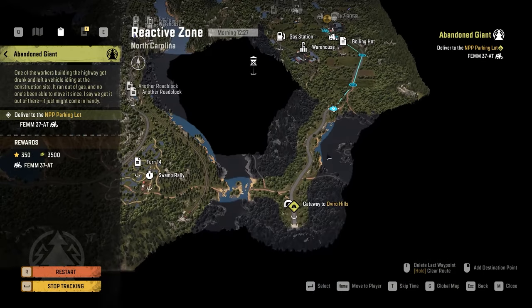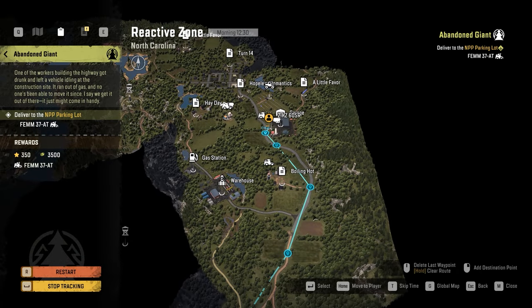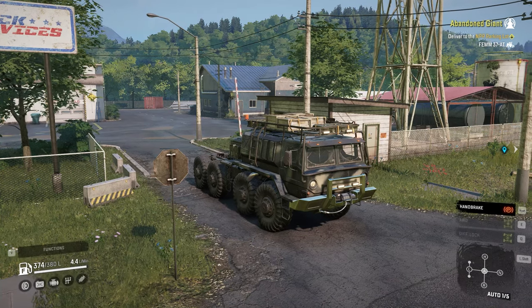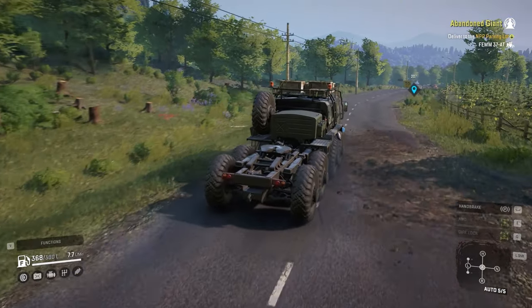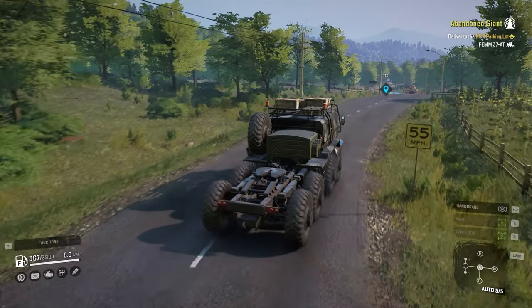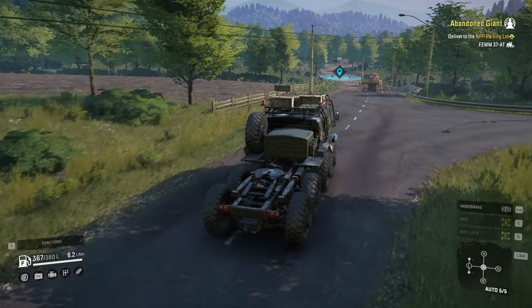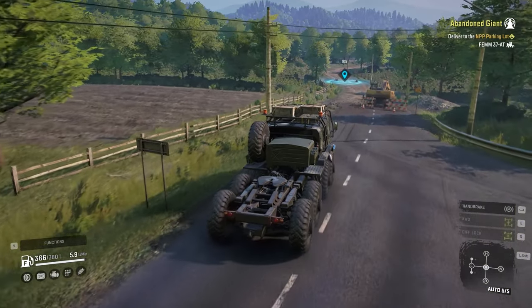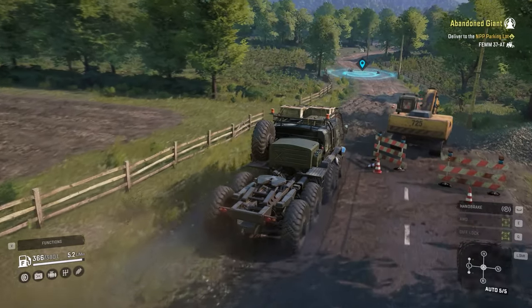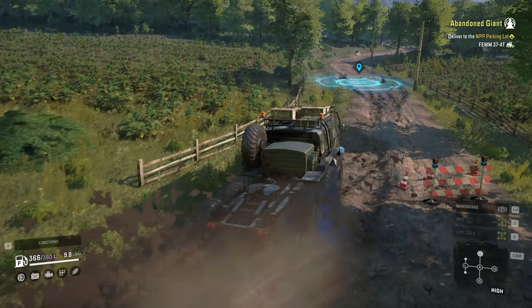For that, you get out of the garage in the Reactive Zone map. You turn left and you follow the paved road until you get to the tunnel that takes you to Oviro Hills. Now, what truck should you use for this contract? You can basically use any truck you want, but it's better to use a truck that has at least an extra 100 liters of fuel, because the Femm is out of fuel and pulling that big of a truck is very difficult when its engine is not on.